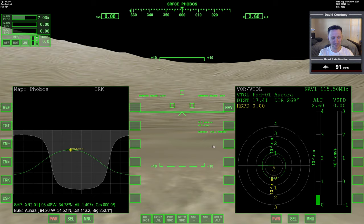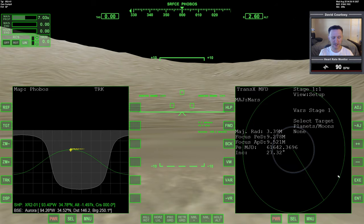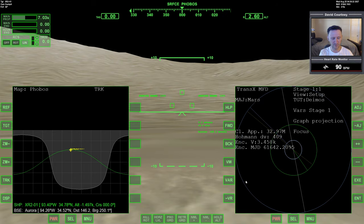I'm going to set up the plan using TransX because it's much faster than IMFD. I'll select Deimos, change the graph projection to focus, switch over to maneuver mode, and add in some prograde to get us out to the orbit of Deimos. Then I'll work with the date variable to try to time the trip from Phobos to Deimos so we arrive at the right point.